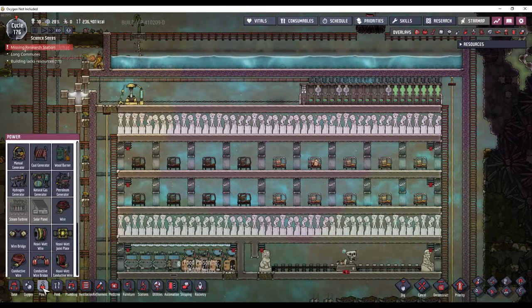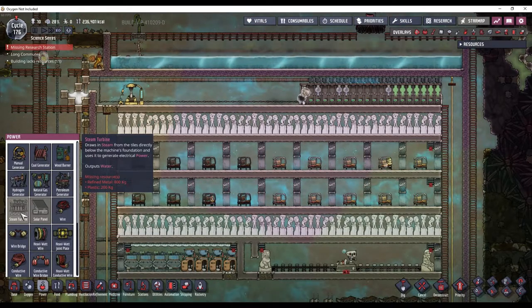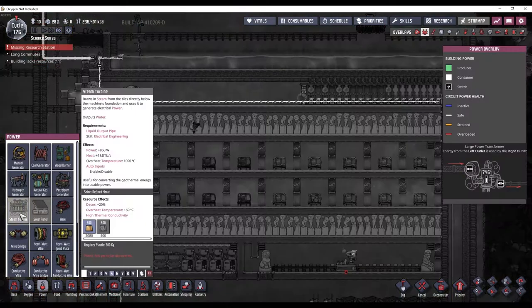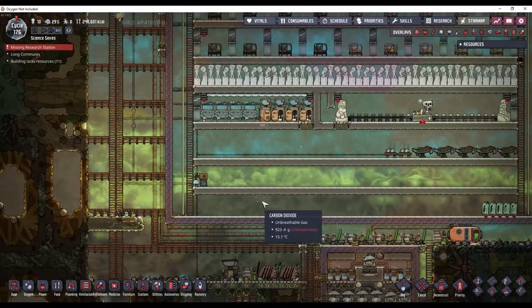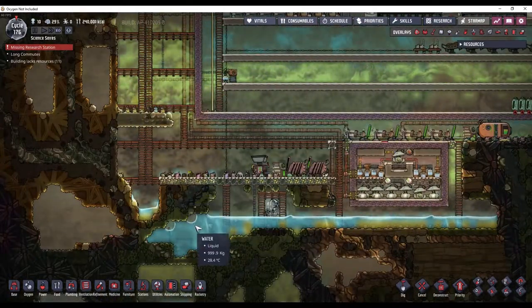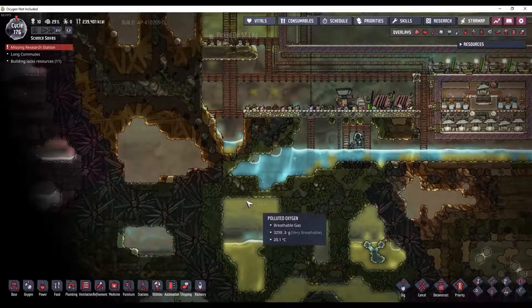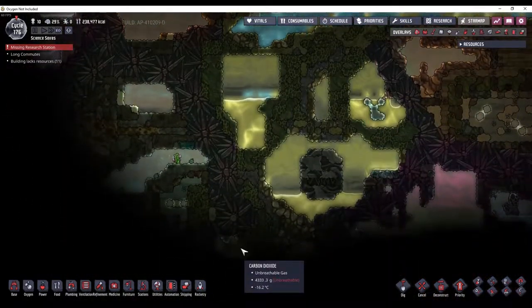Unfortunately, we need to have an intermediate step in there. I realized I don't have any plastic yet, which means I can't make steam turbines. And steam turbines are how we turn the heat from the volcano into power. First thing we're going to need to do is break down into the oil biome down here, so I'll just extend this ladder down and see what we can find.